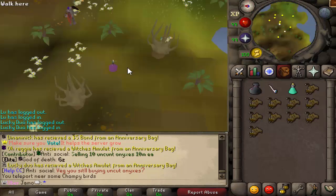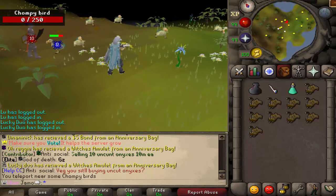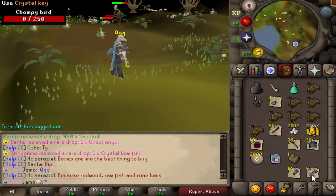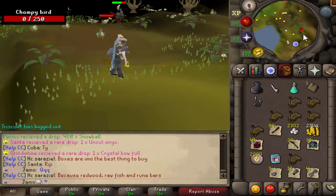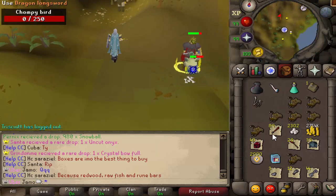Here, you kill them. So I will be back with one hour of loot, and we'll talk about it. Alrighty, so that is one hour down. We got 44 crystal keys, 3 tooth halves, and 12 loop halves. That's the main thing you're going for. This bag right here was only from a balloon, so that doesn't really count, but everything else does count.